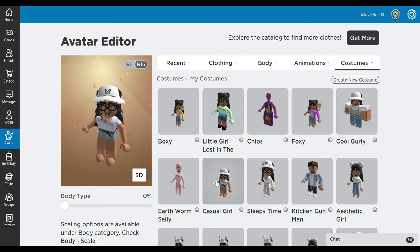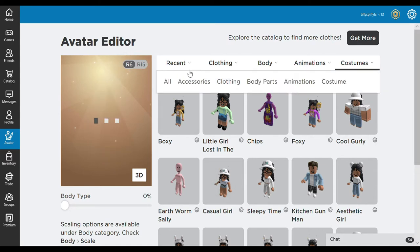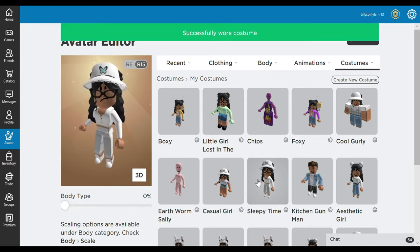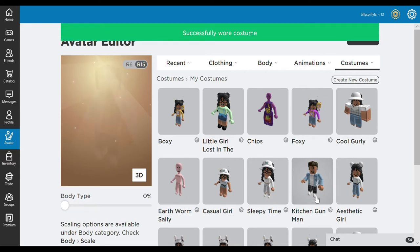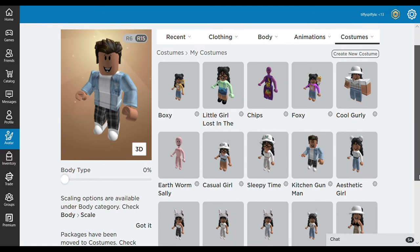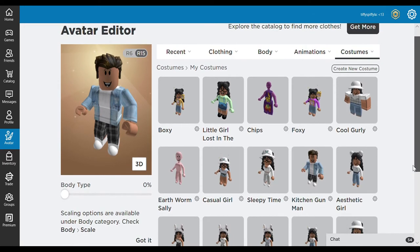Next one is 'Casual Girl' — I'm trying it out with R6. I don't really know what R6 and R15 is, so yeah. Next we have 'Sleepy Time.' We then have the 'Kitchen Gun Man' — if you guys don't know what Kitchen Gun is, it's a funny game meme in Roblox; you guys should search it up.